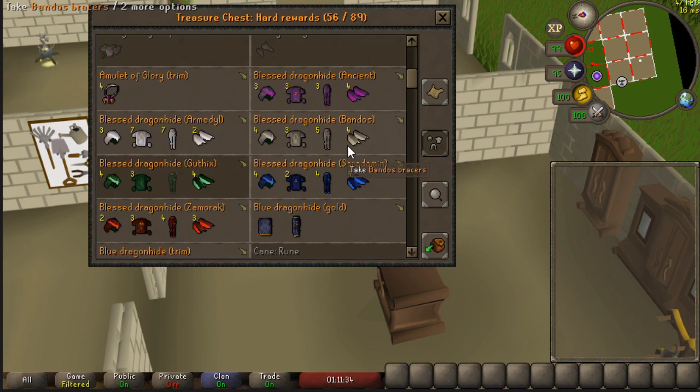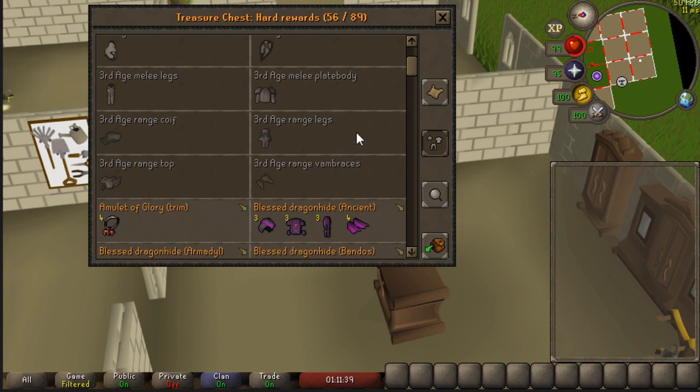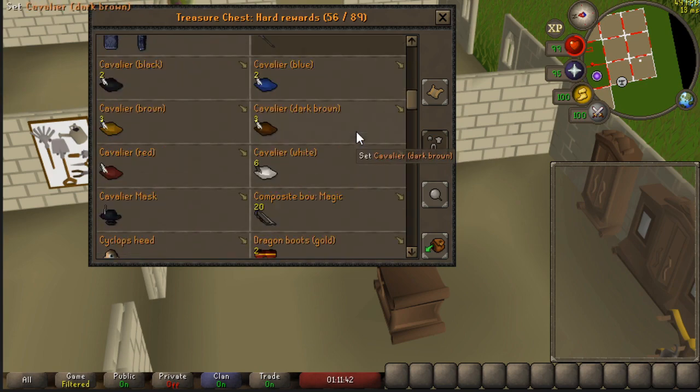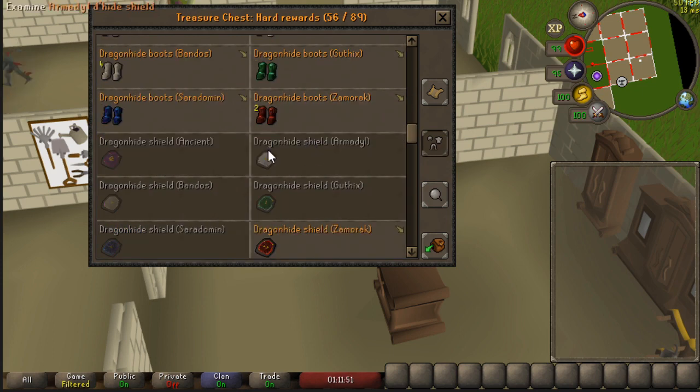I also have three pieces of gilded — those are plate legs. Maybe kind of unfortunate, but I still love it because two of those legs were very close to each other. Not missing a lot — well, of course the shields, and that's about it.